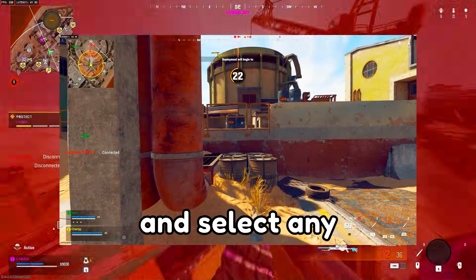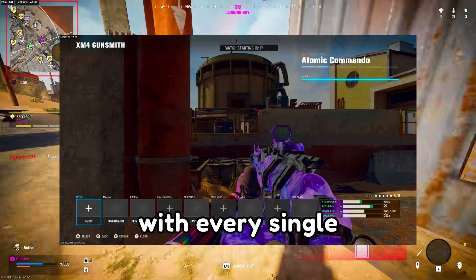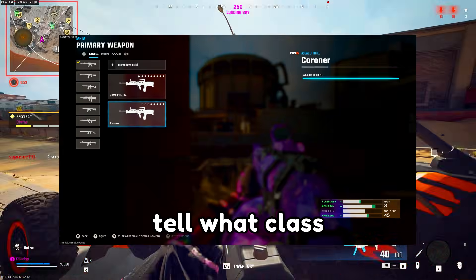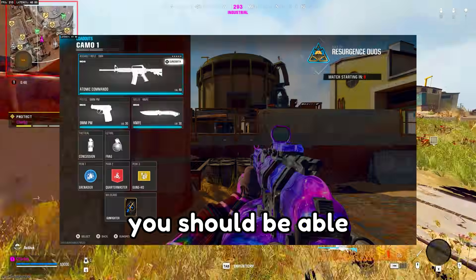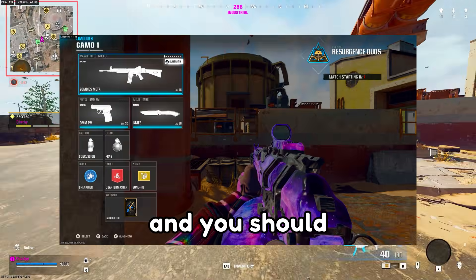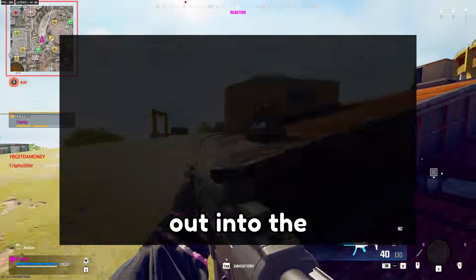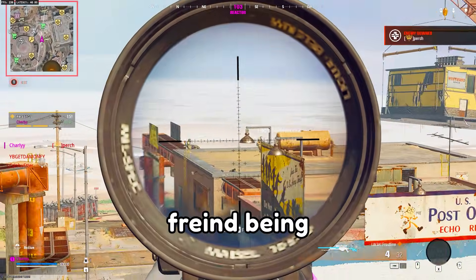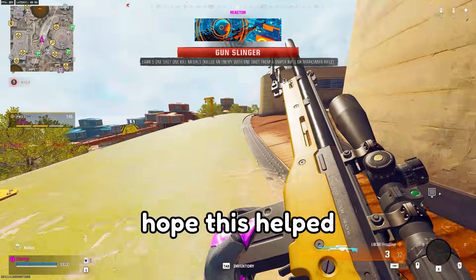Go through all of your loadouts and select any random BO6 gun just to be safe. Do this with every single class, because there's no way to tell which class the MW2 or MW3 gun was on. Once you do this, you should be able to leave the game or just play the match normally and you should be out of the boot loop. I'd go back out to COD HQ and then come back into Warzone without your friend as party leader, just to make sure.